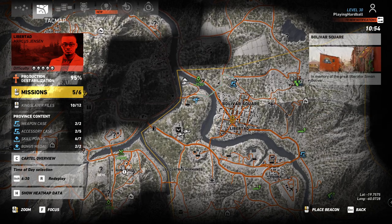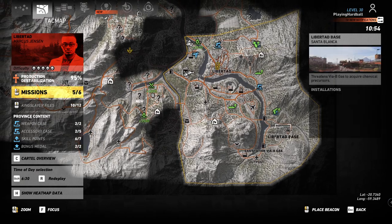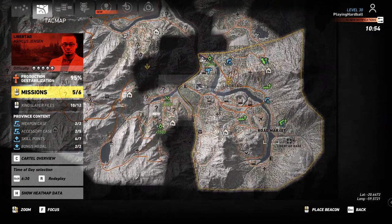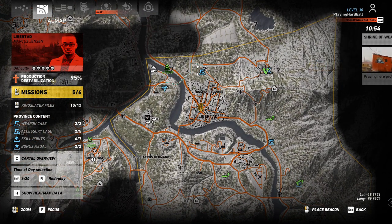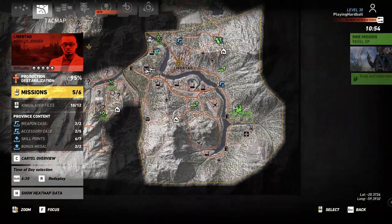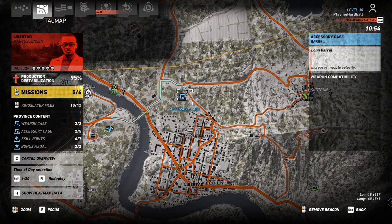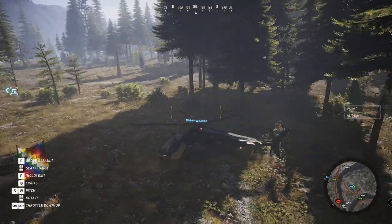We are still kind of looking for the last mission here — it vanished, I'm not sure what happened. Maybe at some point it will come up again. We're making our way over to get the last kingslayer files, and then there's the large magazine of 50 5.56 ammunition. I'm not actually sure what kind of ammunition our assault rifles use because it doesn't say.